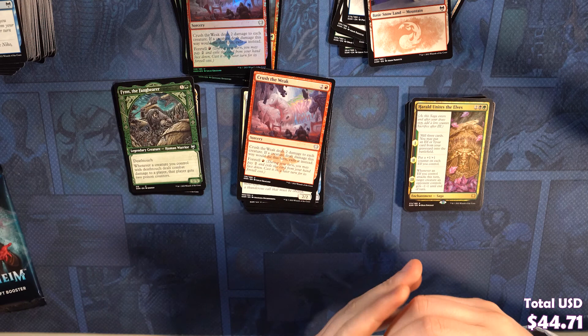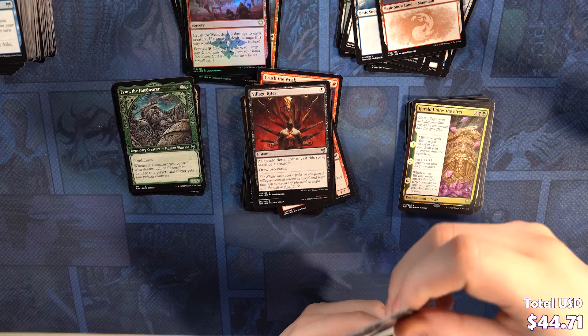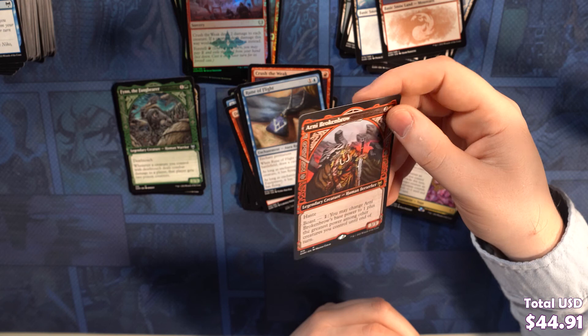Invoke the Divine, Fearless Pup, Doomscar Oracle, Raider's Car, Village Rites, Draugr Recruiter, Run Ashore, Demon Bolt, Rootless View, Great Hall of Starnheim, Rune of Flight. We've got a rare of Arni Broken Brow — alternate art, looks pretty awesome. And then — big hit here — we've got a Foil Valki, God of Lies!